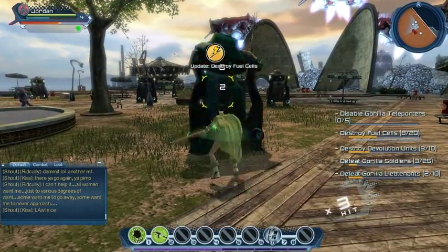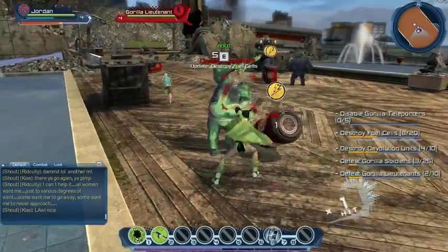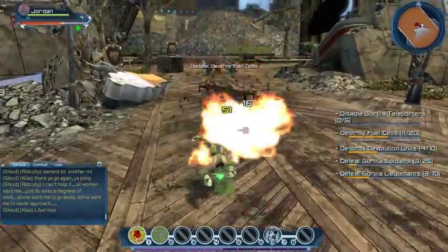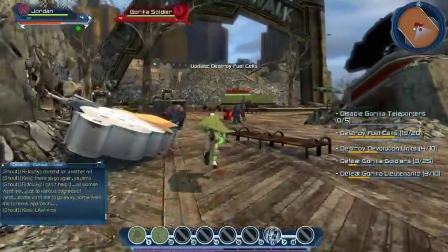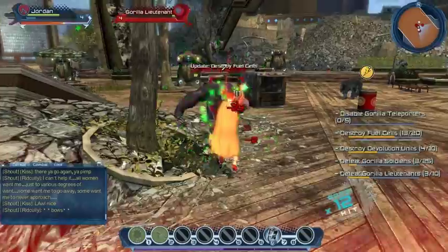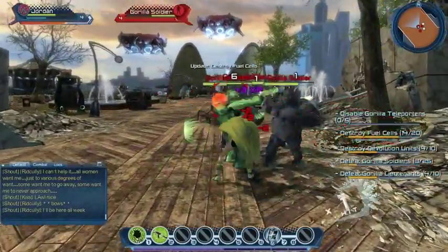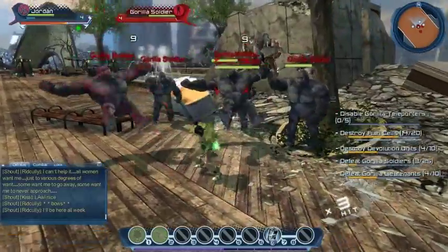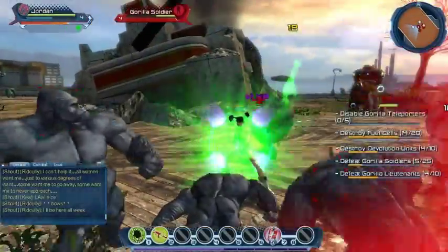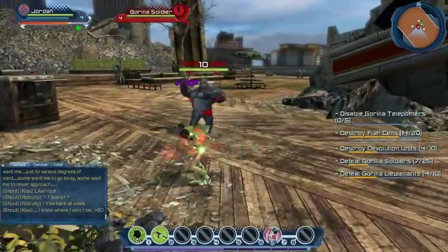Mini gun time — though he kind of seemed to interrupt that. I've locked onto the fuel cells rather. We've run out of energy so we can't use any of our cool hard light constructs unfortunately. This is going to be interesting because on this character we don't have any self-heals, so we're going to have to be a little more careful than we were on DFINITY. Up close and personal with the hard light construct mini guns — that is just fantastic. Absolutely loving this.